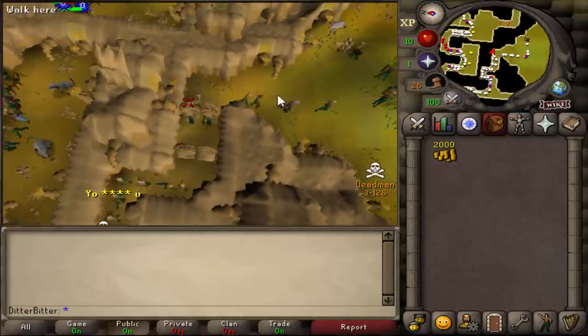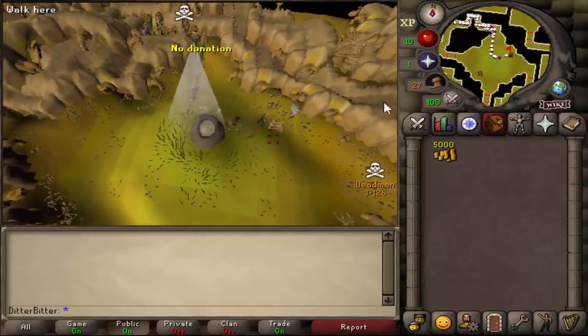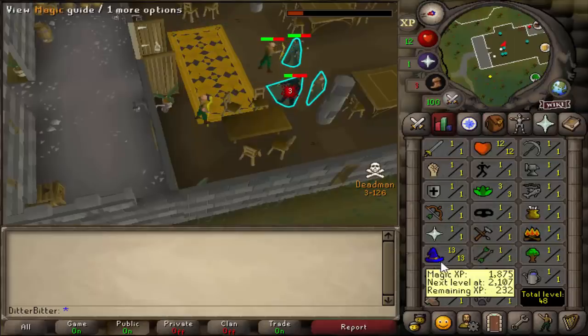The first thing we wanted to do is go get our 10k as usual and go from there. This is our 5k, just one more to go, and hopefully we don't die to a big spider. 10k, there we go. Let's home teleport. Now we've got an extra 20k, let's make our way to Varrock.